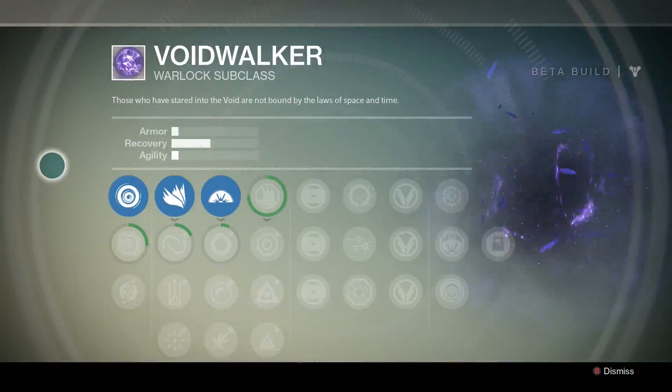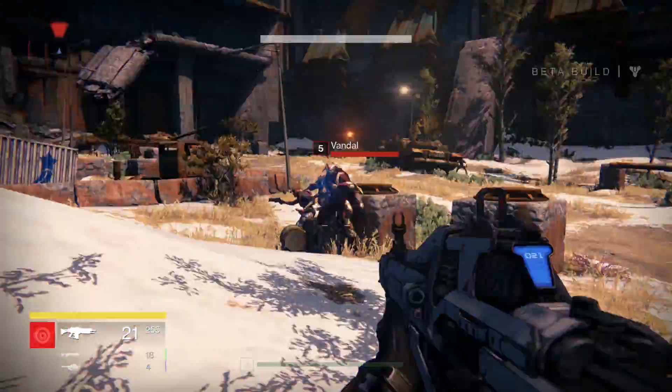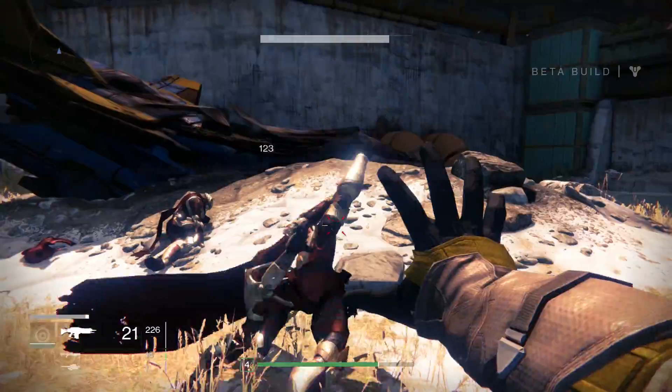The Warlock subclass is Voidwalker. This gives you access to a range of grenades as well as the Nova Bomb superpower, which is like a big plasma bomb that disintegrates your enemies. There's also the glide ability, similar to the Titan's lift, and a punch that looks something like a force push.